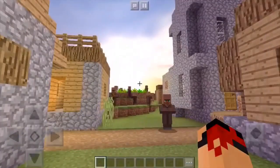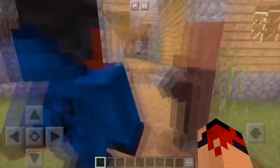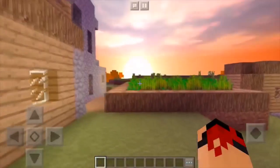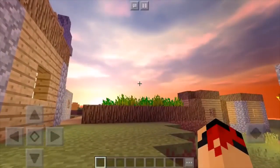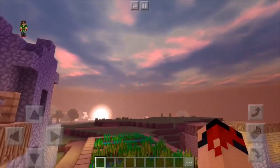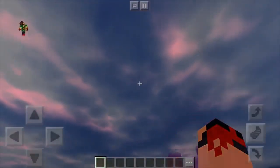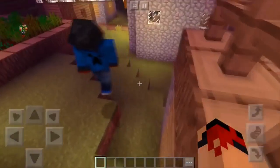As you guys can see, we are in this village — I've never seen a village with this many villagers in my life. So yeah, this is the shader. Straight off the bat, my favorite part about the shader is the sky. This sky is absolutely amazing. Look at how the sun sets — it's so cool and so spherical. I've never seen a shader pack in Minecraft Pocket Edition that has a sky like this. It just looks so good.